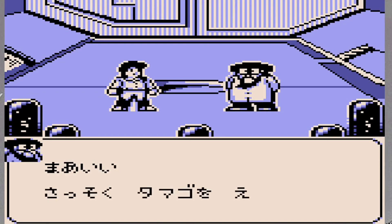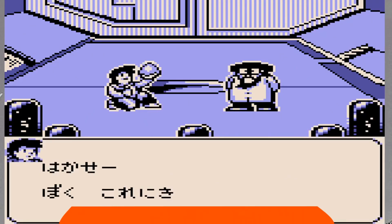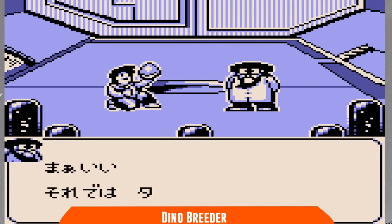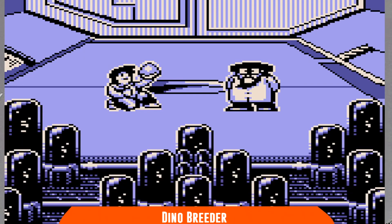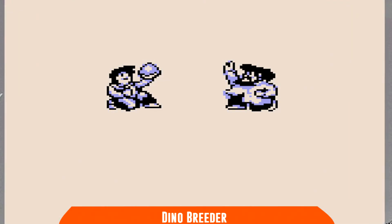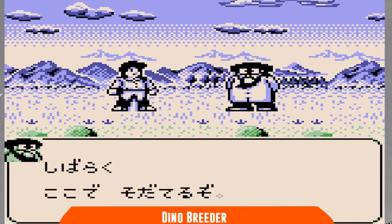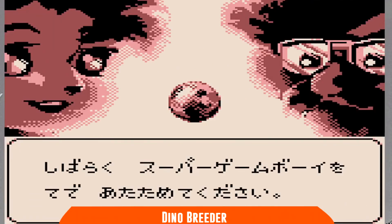Erano due gli incredibili fenomeni giapponesi di questi tempi, i Tamagotchi ed i Pokémon, ed entrambi stavano scatenando una selvaggia schiera di imitatori. Un piccolo sviluppatore specializzato in produzioni per Game Boy di nome J-Wing tenta di cogliere la palla al balzo con Dino Braider, che già dal titolo tradisce un'altra sua caratteristica: l'allevamento e l'incrocio di adorabili creature al fine di ottenerne sempre di migliori. Queste creature sono ovviamente dinosauri, e dovremmo prendercene amorevolmente cura per farli crescere sani e forti, proprio come nei famosi Tamagotchi, per poi poterli sfruttare in combattimento.